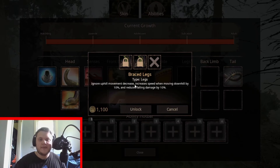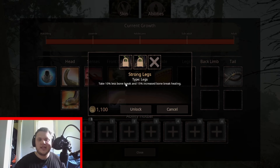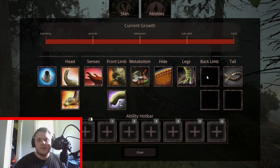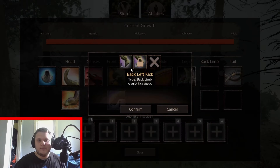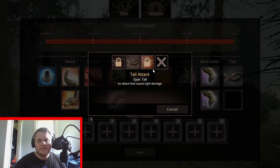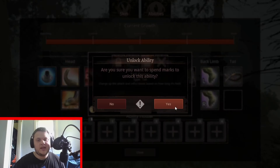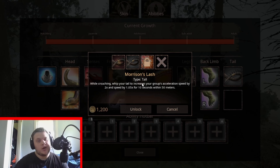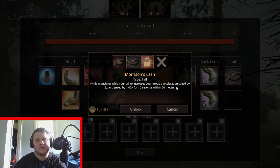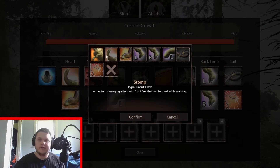For legs we have brace legs. And there are two tail abilities: tail swing — charge up the attack to inflict bleed based on how long it's held — and Morrison's Lash, which while crouching whips your tail to double your route's acceleration speed. It has a really cool sound effect I really want you guys to hear.